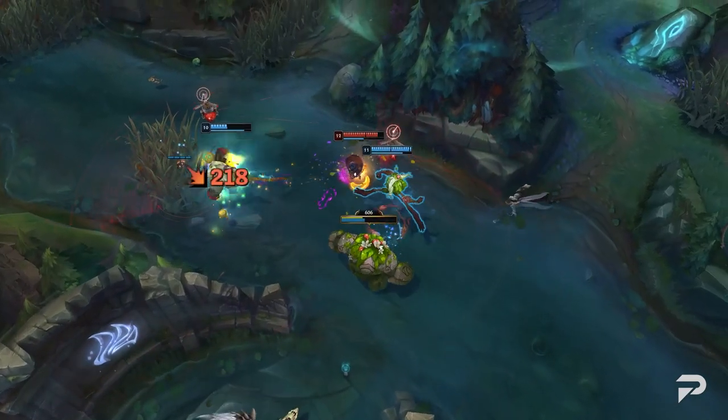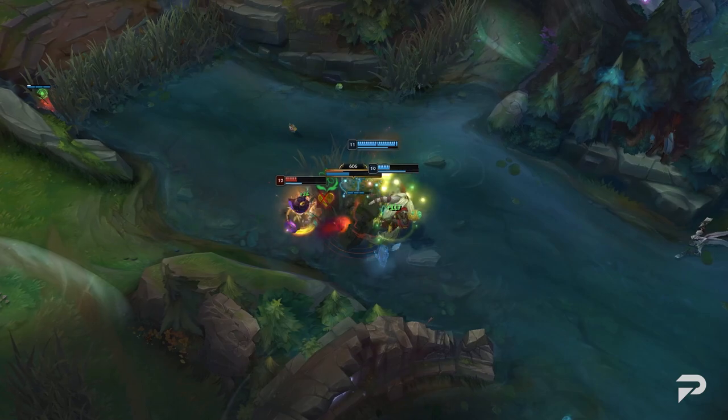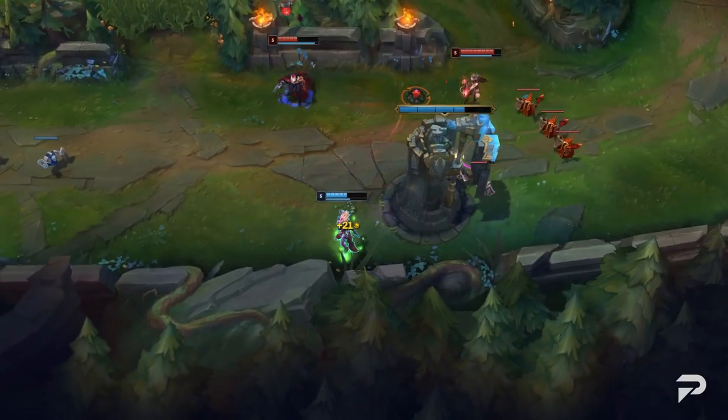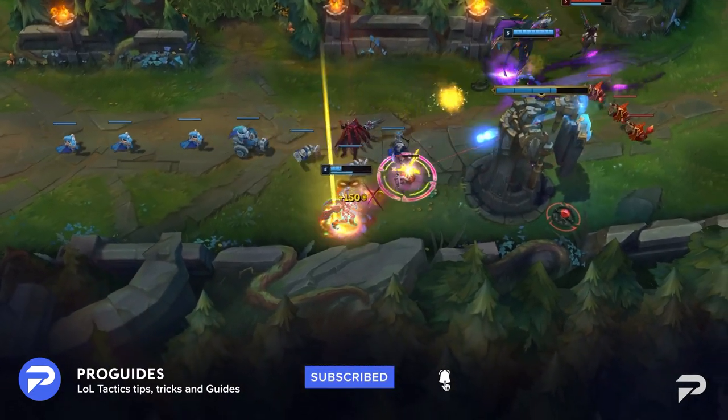But that's definitely not always the case. There are always some weird builds and off-meta picks that just pop up that are super strong, yet are not played often. Look at the Riftmaker Vayne build — that build has been possible for about two years now, and it only recently became a thing.